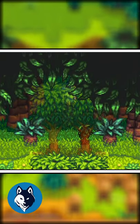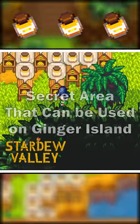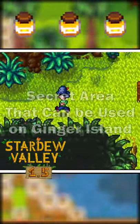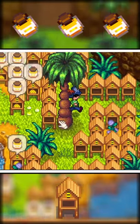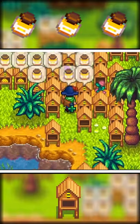Hey there everyone, Philchill here. I wanted to let you know about a secret area that I found out is left mostly unused on your brand new Ginger Island farm. As you know, the optimal use for all of the space of the Ginger Island farm is mostly for honey, where you can make around 430,000 gold every 4 days without doing anything at all.